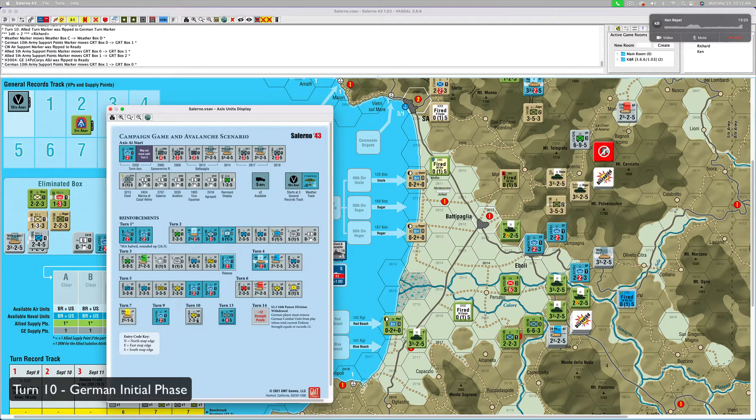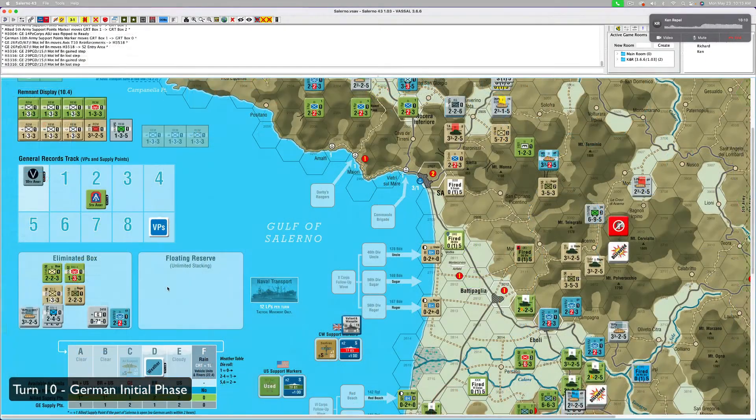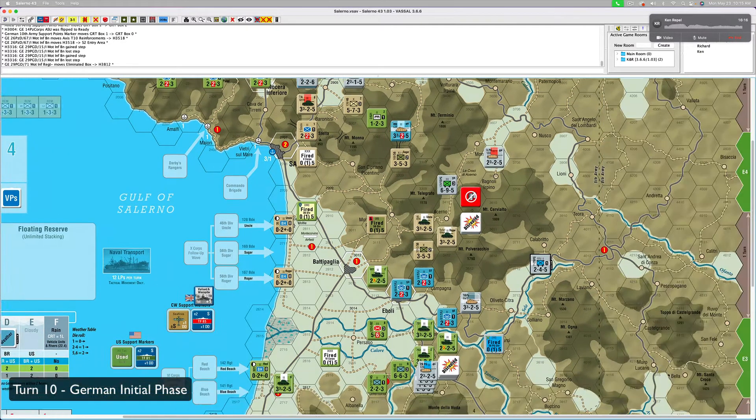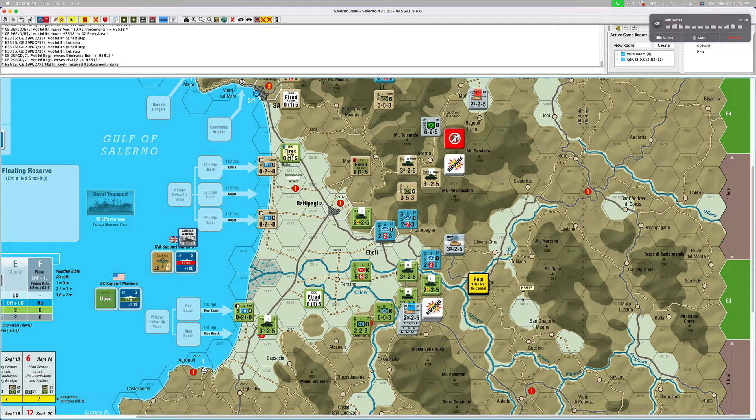Reinforcements: one guy fleeing from the south as the British 8th Army pursues him, so he'll be down here. Replacements — don't have a lot of guys to choose from. I'm taking a guy from the eliminated box. He's the 29th Panzer Grenadier. He goes on top of the ASU here and he gets a hat — replacement.